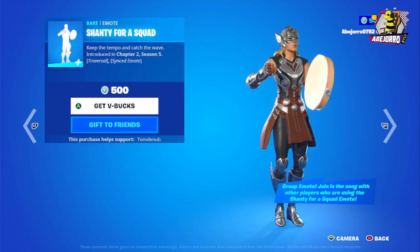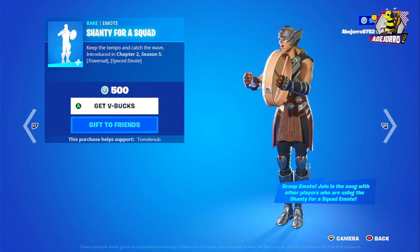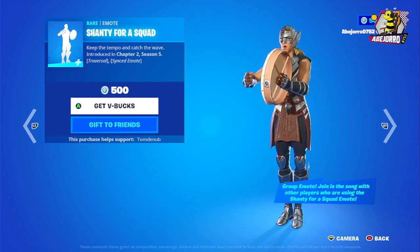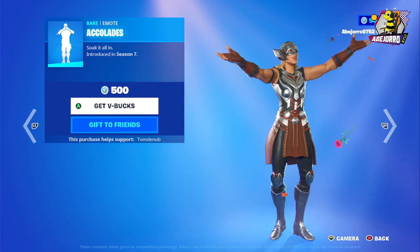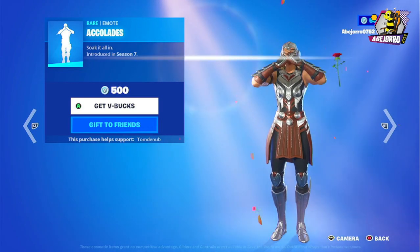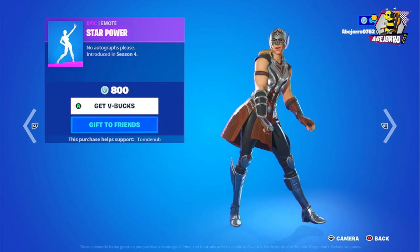Then we have the Shanty for Squad emote at 500 V-Bucks. It's synchronized, so it looks great with multiple players — not sure if the music changes with more people. This is the Accolade emote, also 500 V-Bucks. And the Star Power emote at 800 V-Bucks.